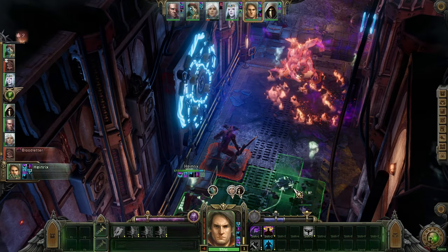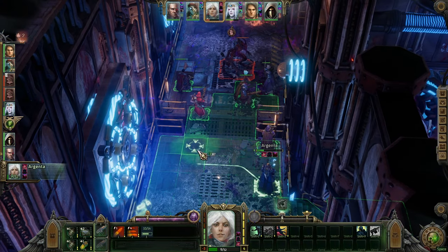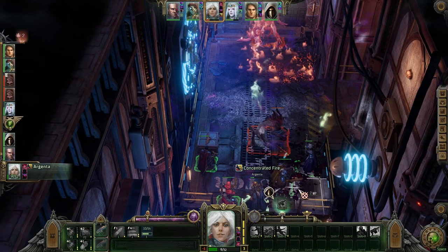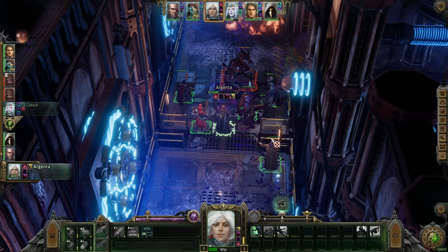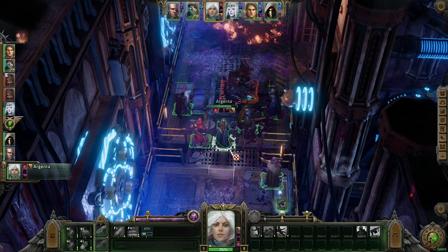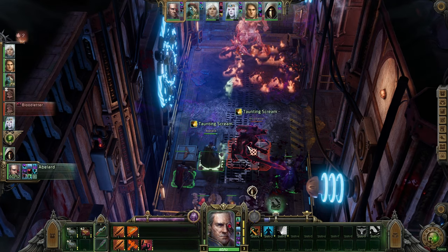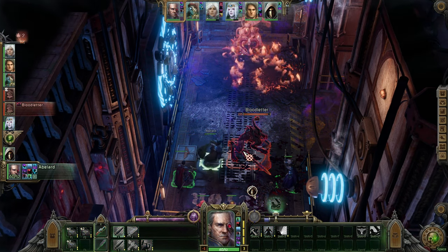A couple of good hits — I like that. We're also healing ourselves for zero AP. Abelard moves up and taunts the creature. We cannot just use psychic powers like this — it is very, very, very problematic. We have a bloodletter. What does he have? The effect will be removed, movement points reduced, he's slowed. Disarmed. Saikin deals good damage — not decent, good damage.